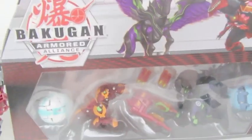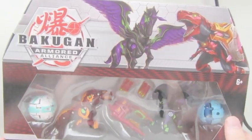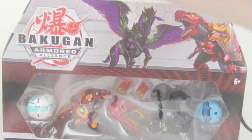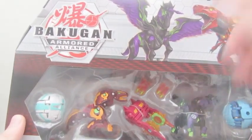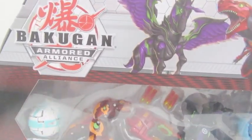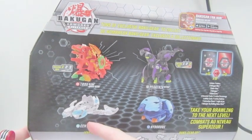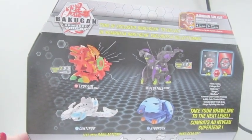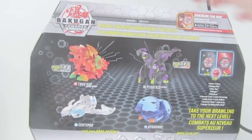The first one, as you can plainly see, is the Trox and Pegatrix. These Battle Packs are awesome because you get the translucent Bakugan — the Trox is translucent, see-through as you see. In this Battle Pack you get Trox with his Battle Gear, Pegatrix Ultra, a Centipod — which is bringing back memories because it's Centipoid — and Aquus Hydrus in core form.